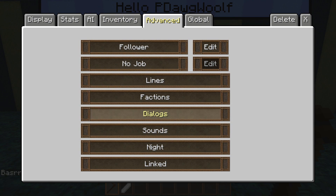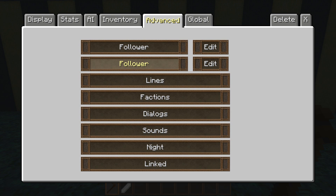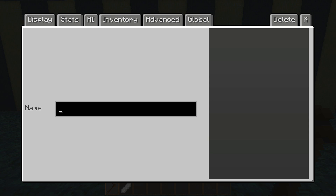Now let me go back into advanced and go to job. As you can see the job feature is pretty much the same — you just type in the name of an NPC and that NPC would follow him around.